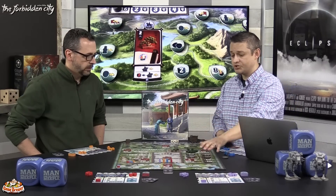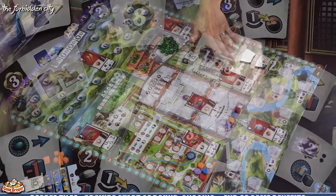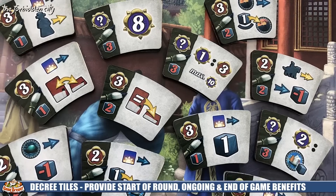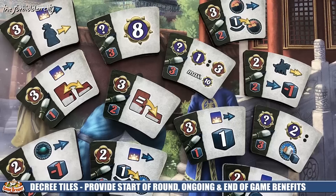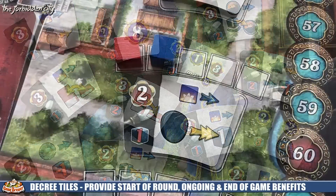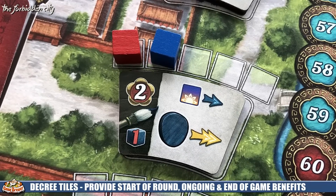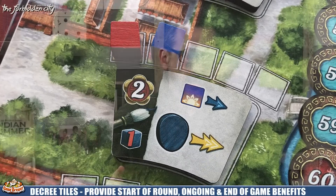Each player with ownership of the level-one decrees gains morning abilities — moving tokens around or gaining resources at the start of the round. Over on the side of the board you have level-one, level-two, and level-three decrees, pulled randomly from a large stack. The level-ones and level-twos mostly have ongoing abilities that trigger throughout the game, whereas the level-threes are end-of-game scoring.